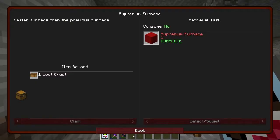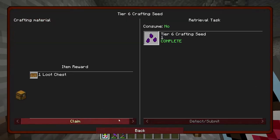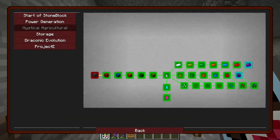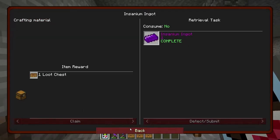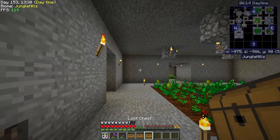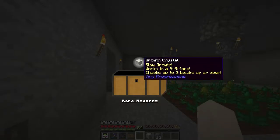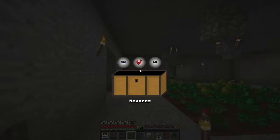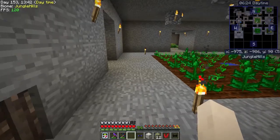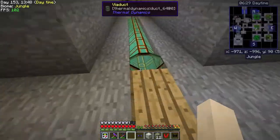That should finish that whole section — all we need is the ultimate furnace. Let's go ahead and claim our rewards and see what they give us. We got 12 yellow rat or a growth crystal — that's the second one I've got — and some more stuff. All right, let's go drop this stuff off.